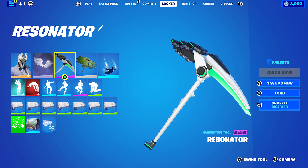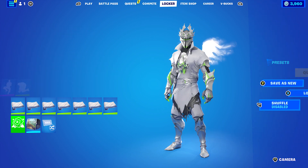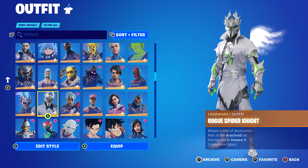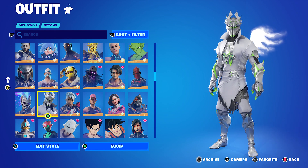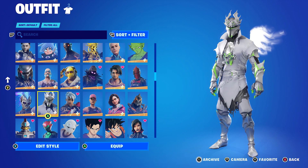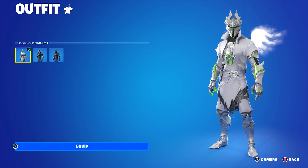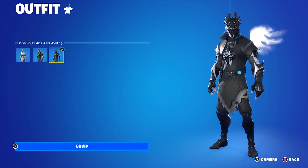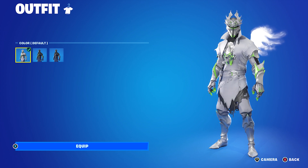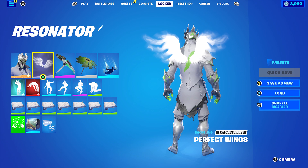Let's get into the first Resonator pickaxe combo. The skin I decided to use is Rogue Spider Knight from Chapter One Season X, part of the Arachnid set. Similar to the Eon skin, you got this from the Rogue Spider Knight Xbox One X bundle. It's a very good skin with three styles: default, black and green, and black and white. I'm sticking with default - the white, green, and silver goes very nicely with the Resonator.